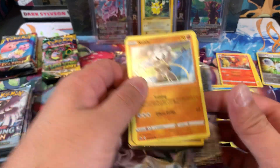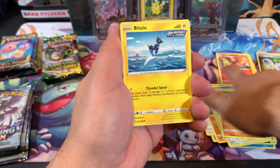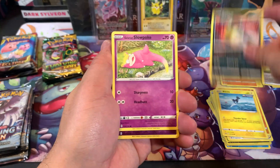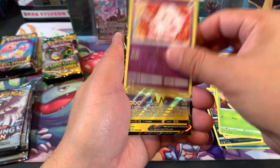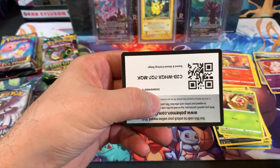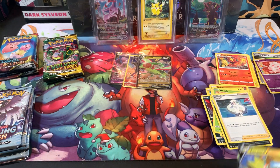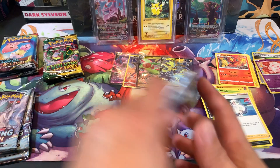Let's see if Chilling Pain is gonna pay off and give us something good. Hopefully they treat us a little bit better than 2V cards and the Trainer Gallery card. Ooh baby! Zora Aura — we'll take it. Hopefully that's not the only hit we get, because everybody knows Chilling Rain could become Chilling Pain real quick.